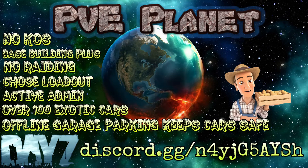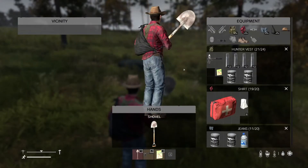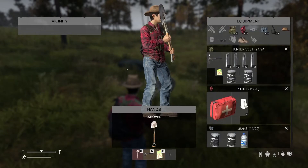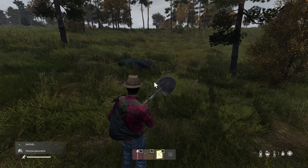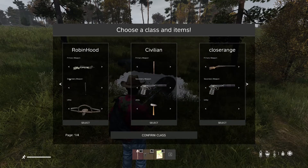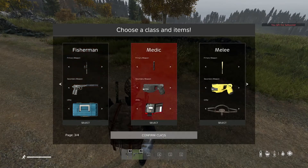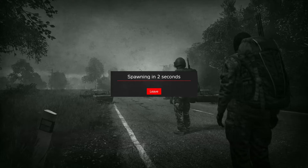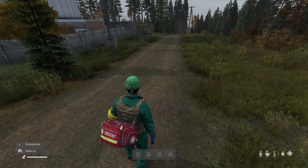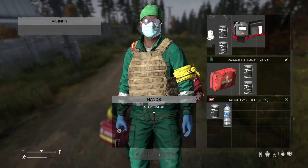This is PvE Planet, the newest PvE server coming to DayZ. It's a bit different to all other PvE and roleplay servers in that you can select your own character. If you want to be a policeman, pick a policeman; want to be a farmer, go do some farming. There are various different character selects you can pick. You will always spawn at traders — there are two traders — which means you're spawning safe and you can't get spawn killed. You can select your gear and off you go.